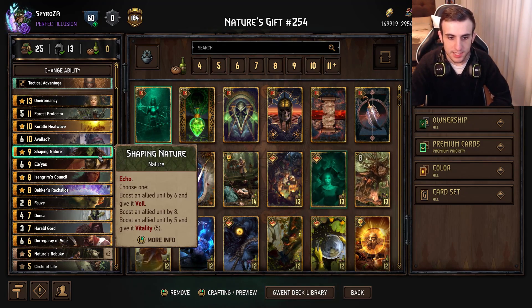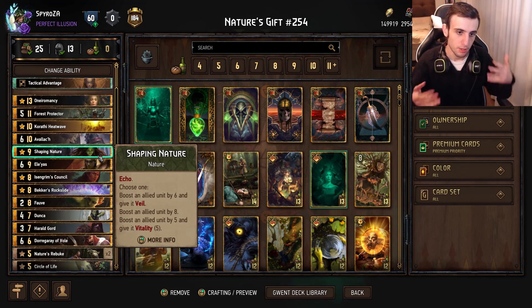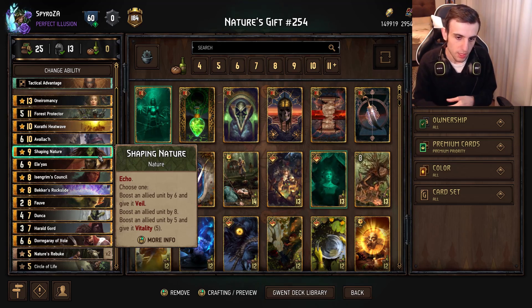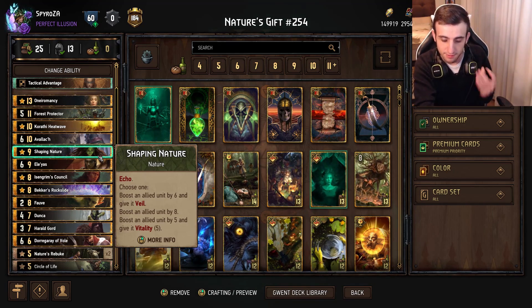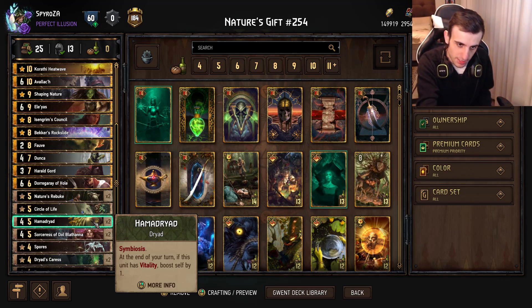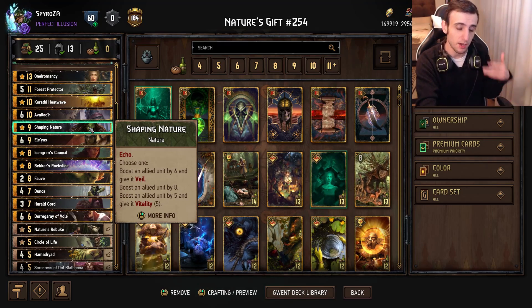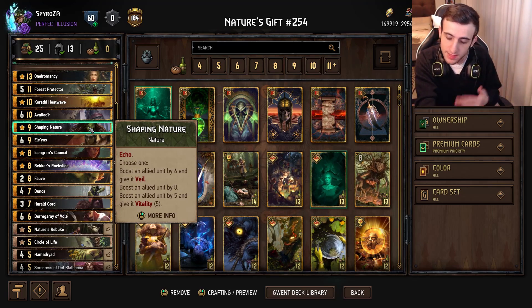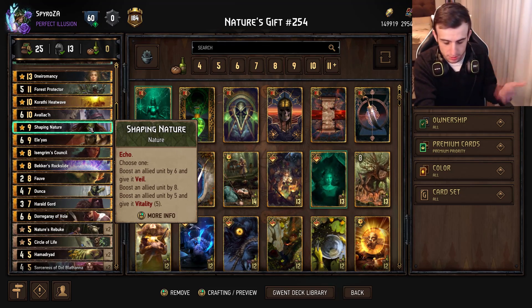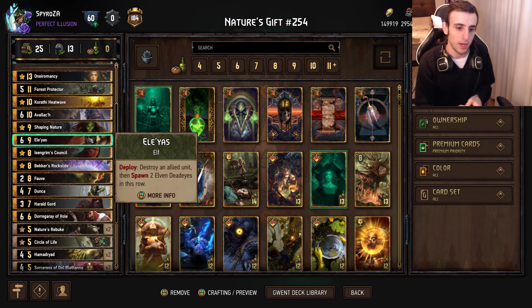Then we have Shaping Nature - another Echo card. Echo is quite valuable because it gives extra value to Gord, potentially giving plus two points to Gord. Choose one of the following: Veil, boost by six, boost an ally by eight, or give an ally unit five boost plus five Vitality. Pure value-wise, the boost by five and five Vitality is the most. You have to be careful because going super green on Hammer Dryad is very bad against tall punish or poison. You could give it Veil if they're poisoning it, or just go for pure value and boost by eight. It's a nature card as well, so all options get at least plus one from your leader ability.